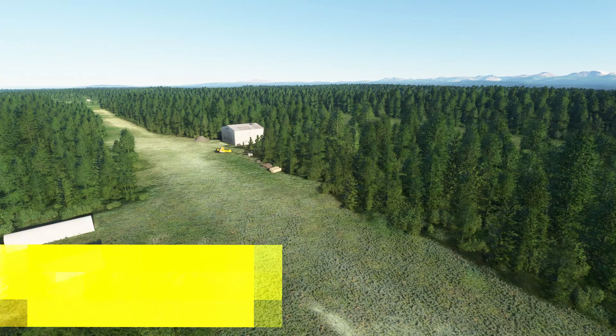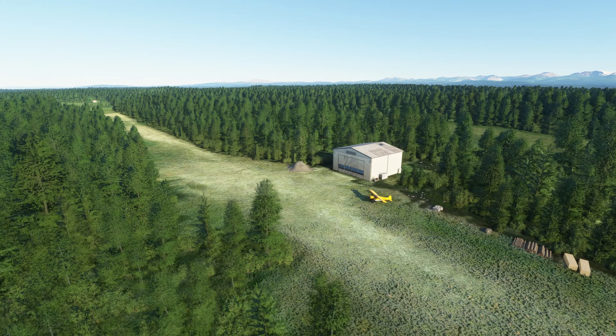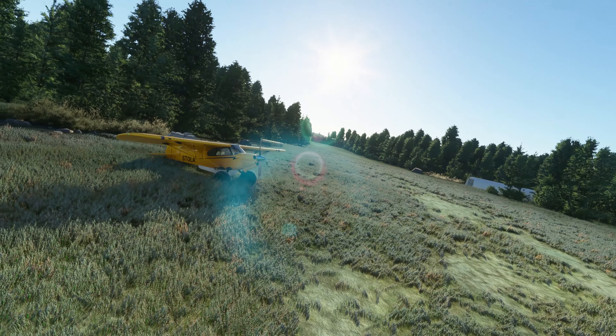Next we have Emerald Scenery Design. They have quite a few add-ons, and a lot of these are still going to be up towards Alaska. We have Davidson Strip, Montana Creek, Rangeview Airstrip, Ketishna Airport — just loads of great places that are well done.